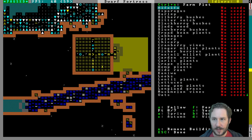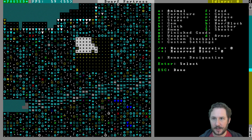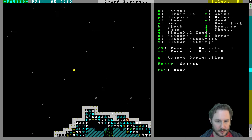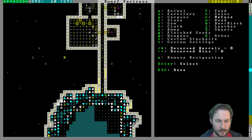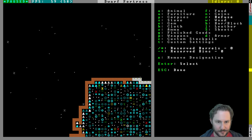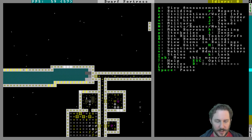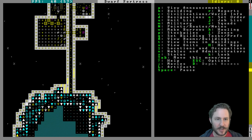We got the prickleberries — just a few, we didn't have a lot of those seeds. One thing we didn't do: we never set a refuse stockpile, so that could be an issue. Let's set that. Here's our entrance — can we just throw refuse down the hill? It's not as far away as it seems because it's all downhill. What if we just throw all of our trash down here — big refuse stockpile?